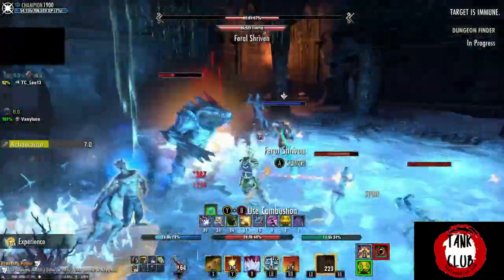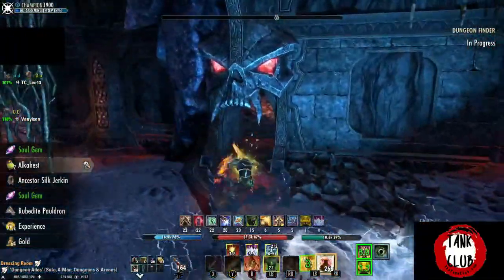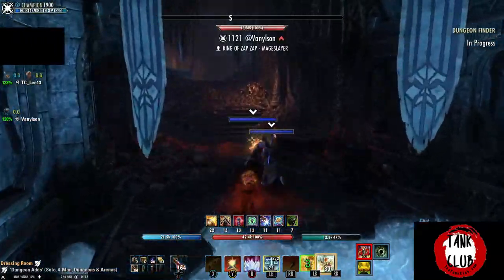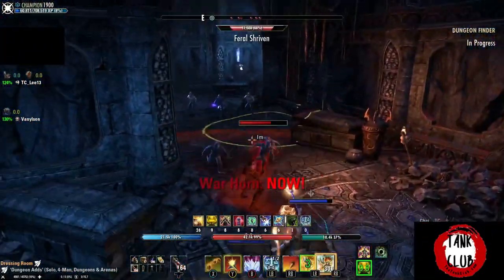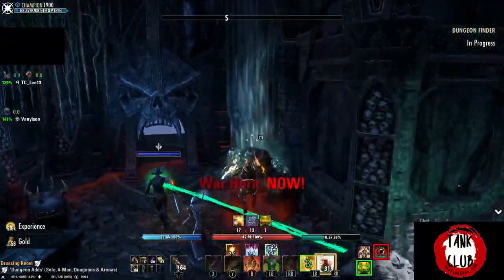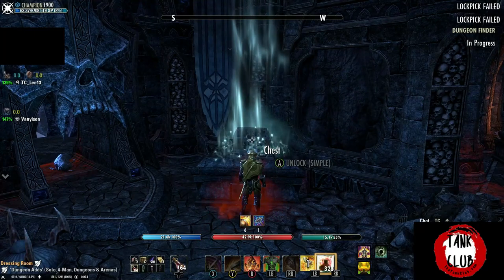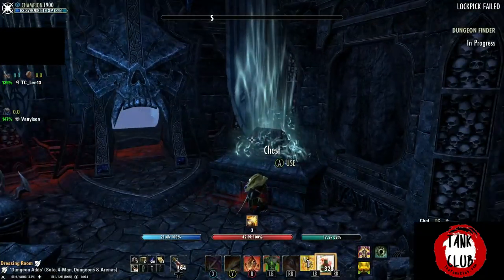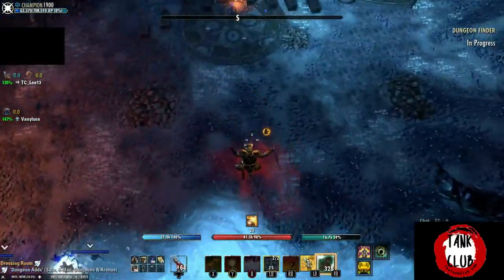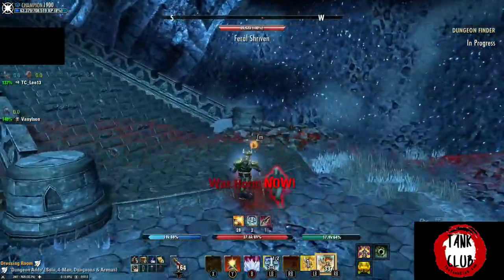The benefit of providing your group with magicka recovery is that over the duration of a trial boss fight, your group will need to perform fewer heavy attacks. Heavy attacks take a long time to channel and reduce your overall DPS, while light attacks and skill casts provide far better damage per second. So while Worm doesn't provide a direct DPS increase, by providing sustain to the group it's passively increasing the group's DPS.